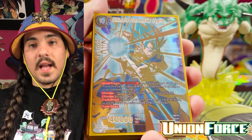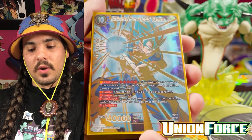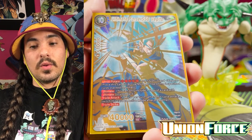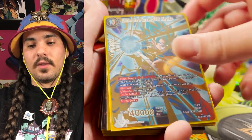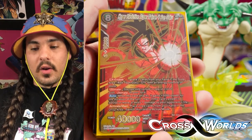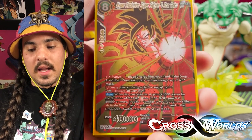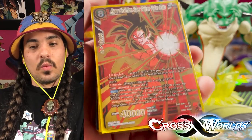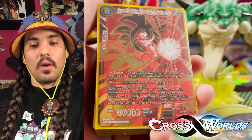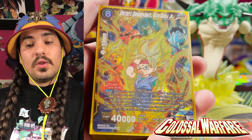Ultimate Force SSB Vegeta was the first secret rare seen in the Dragon Ball Super card game — from set two — with one secret rare per case. Hyper Rush Super Saiyan Son Goku was the second secret rare in the game, with the same odds: one secret rare per case, giving one in twelve odds of getting a secret rare.